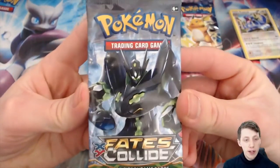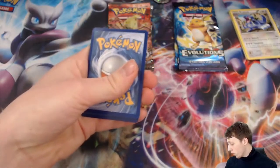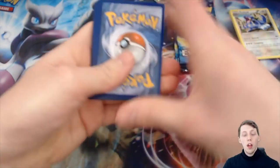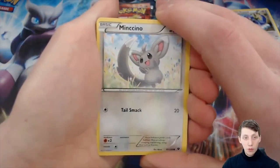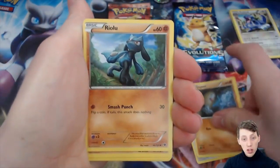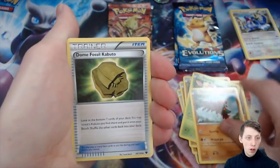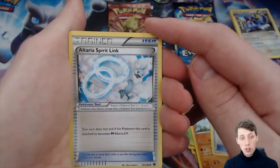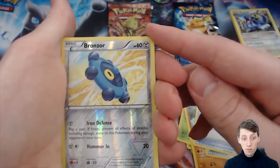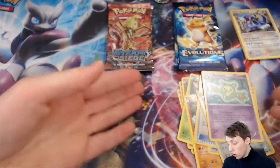Next Fates Collide pack - can we get something cool? I'd love to get a secret rare. I've never pulled a secret rare on an unboxing before - I've pulled two secret rares in my time but I wasn't recording. First up we have a Minccino, a Diglett - just a regular one, a Riolu, another Carbink, a Dedenne. Nice Dedenne! Another Hawlucha - not a reverse holo though. Oh there's a Kabuto! We have an Altaria Spirit Link, so there's Mega Altarias in this set. Reverse holo is a Bronzor and our rare is a Rhyperior. Nothing too crazy.